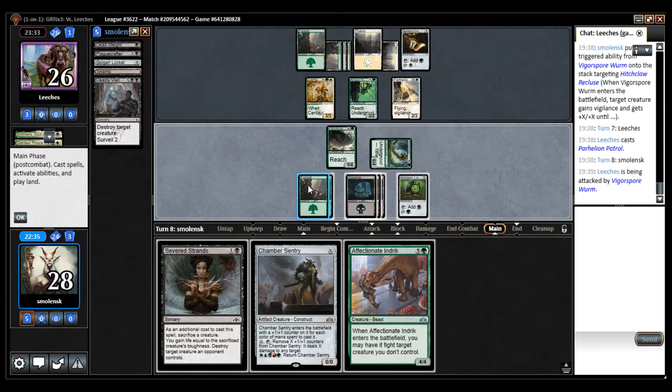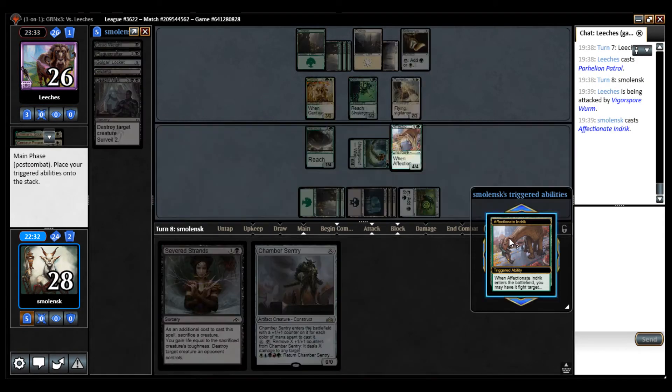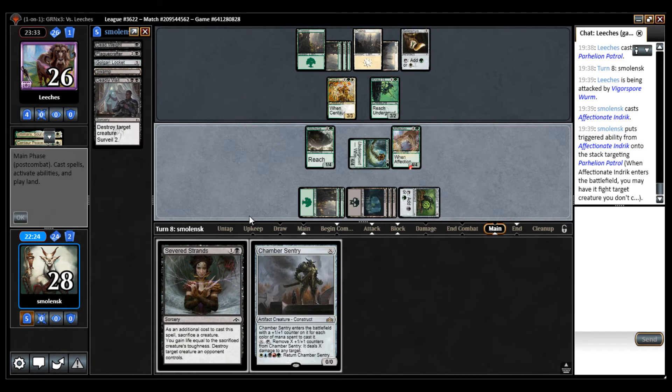I'm going to cast this because I don't have the Locket and a Severed Strands — so I'm just going to eat the flyer. I know I can block it, but they may have some pump spell, and the other two creatures don't do much anyway.